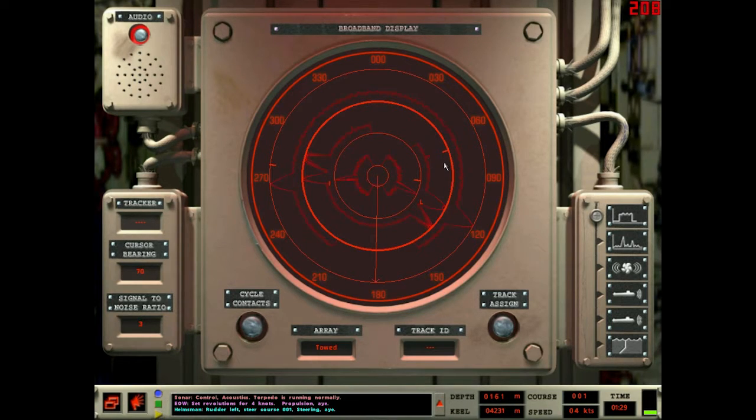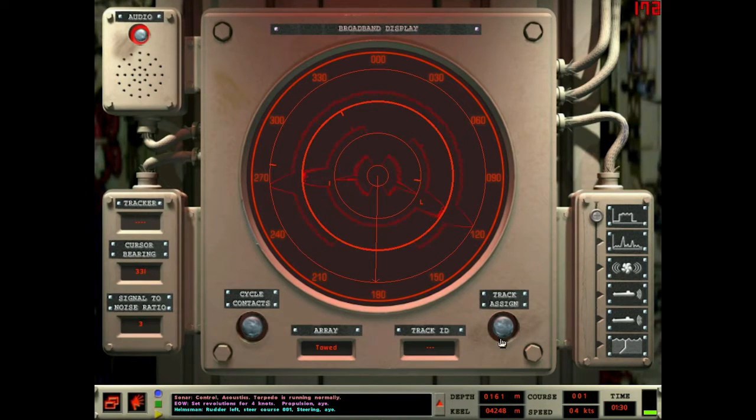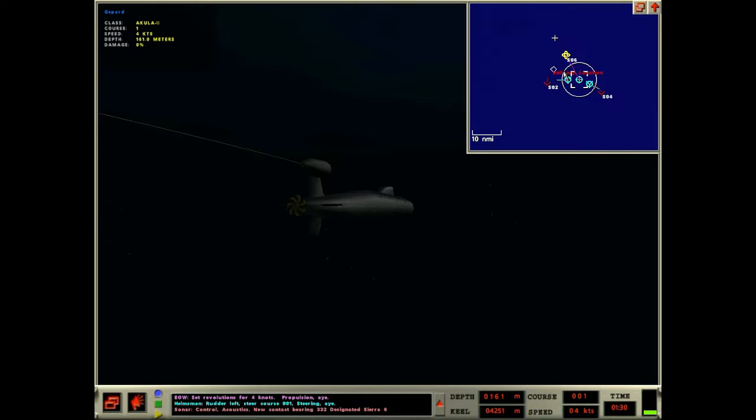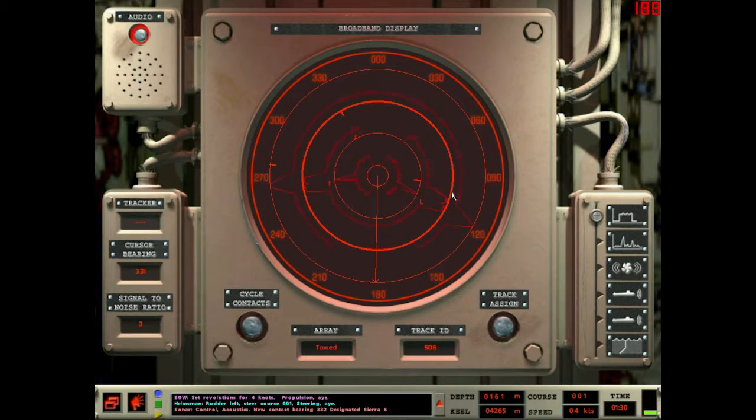Wait — whoa, what's that? Am I seeing someone else to the north? Oh — that's not moving. Dude, that's the satellite! Control acoustics — that's the satellite. Straight and narrow, designated Sierra 6. Yeah, I'm picking up the satellite right there. That's the satellite — okay!